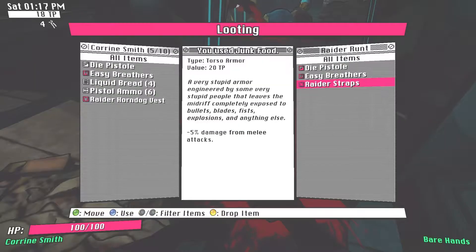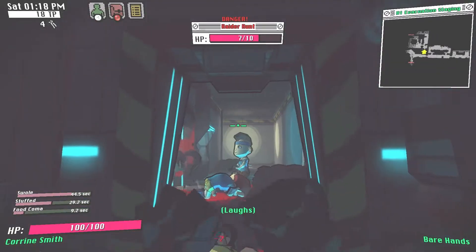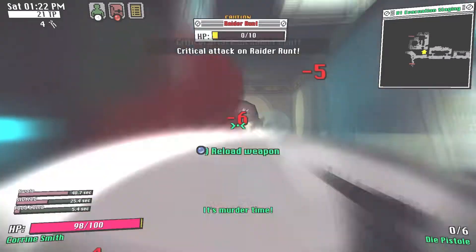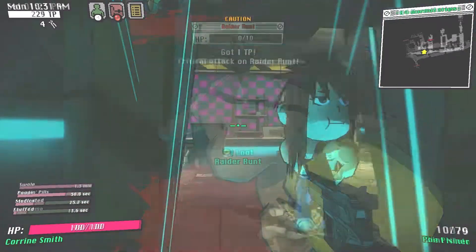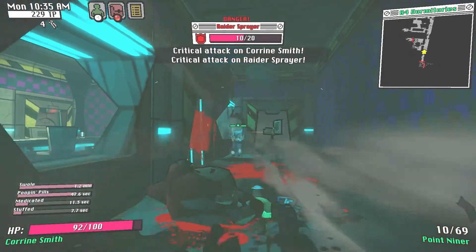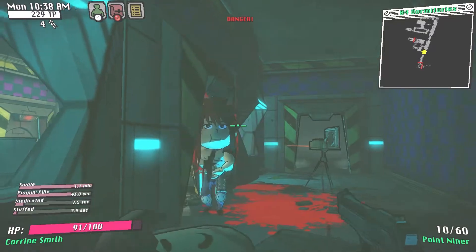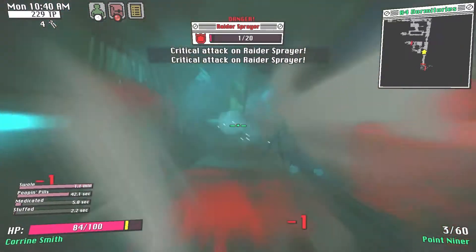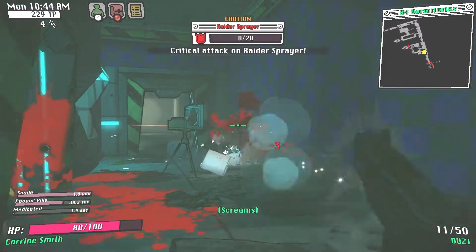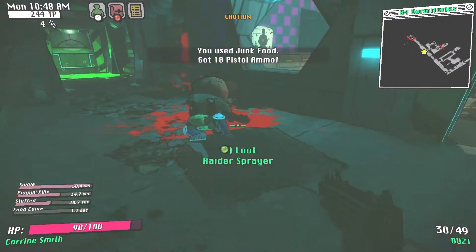If you want to save on pistol ammo you should try to find a crowbar. On many rooms in the early game you'll encounter groups of brawler enemies who rush into melee range and are therefore best killed with the crowbar to save ammo. Be careful from floor 4 onwards as there will be raider sprayers equipped with doozies who will devastate you before you can reach melee range. When you've managed to kill a raider sprayer or just found a doozy in a container, this should be your new standard weapon, as they can still be used for single shots like a pistol at the cost of accuracy.